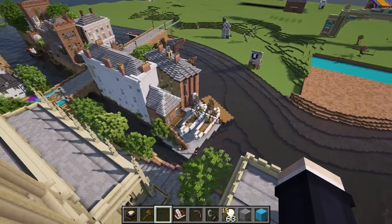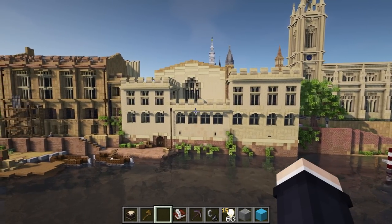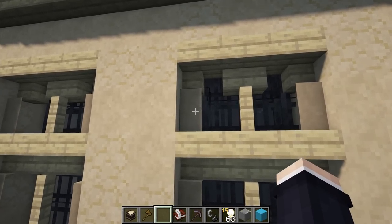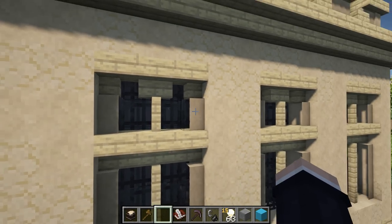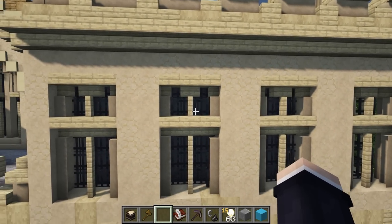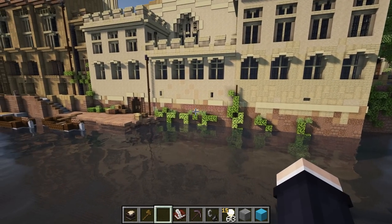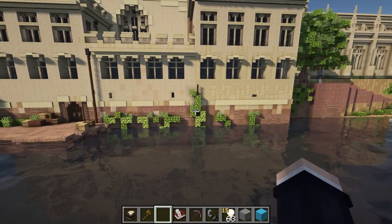I just want to show you the waterfront down here. We have this beautiful gothic section at the front and the details on the windows are very nice. What Goblin has done here is taken some sandstone walls and debugged it, so you sort of lose the corner but gain a centerpiece — a window that's almost two blocks wide, giving a very nice effect. The scale is a good size, like these windows would be very big in a real life building.